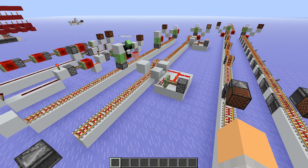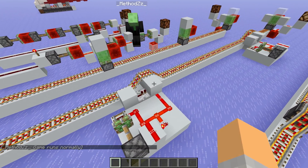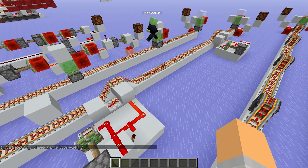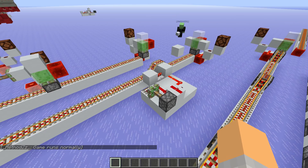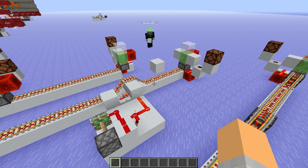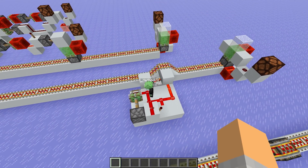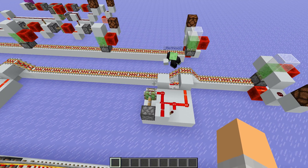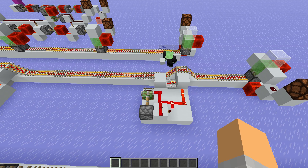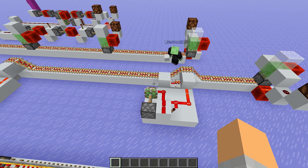The big upside of this one is we can trigger it here and get an instant signal, but we can also power it from this side and get an instant signal. So this is a two-directional instant wire - super nice, sometimes you just need that. And it's also really lag-friendly. You only have those few redstone dusts here, which you could use comparators with to even lower the signal strength. Because the laggy part about redstone dust is always the way it decreases in power - it goes from 15 to 14, from 14 to 13, and so on, not from 15 to zero.